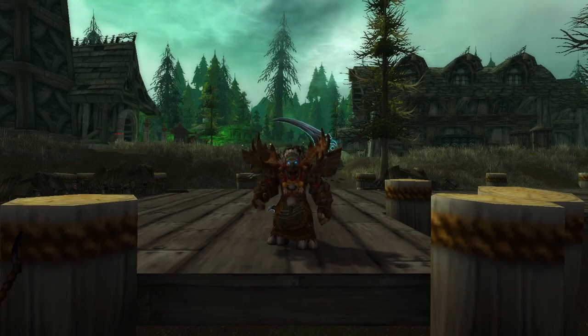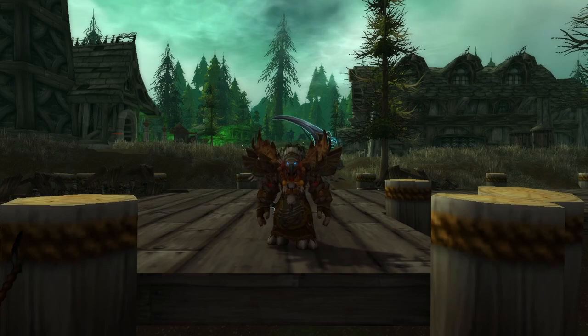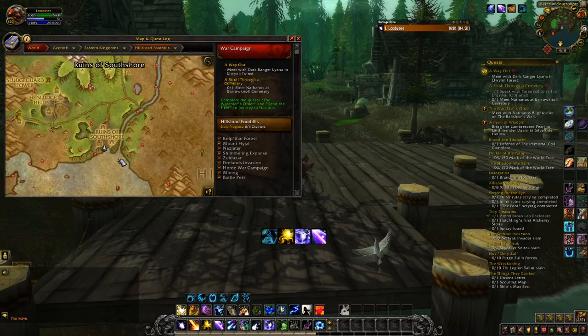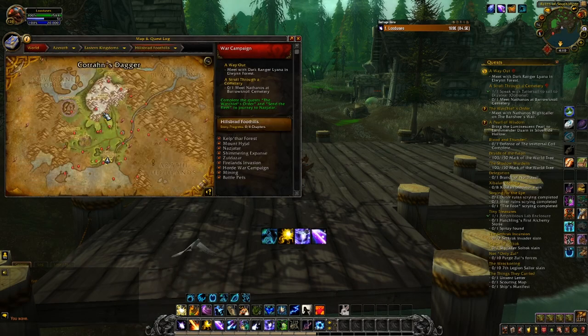What's up y'all, Raben here. In this video I'm gonna talk about the Disgusting Oozling and Black Tabby Cat farm. This farm can be done in Ruins of South Shore, in the Eastern Kingdoms in Hillsbrad Foothills.